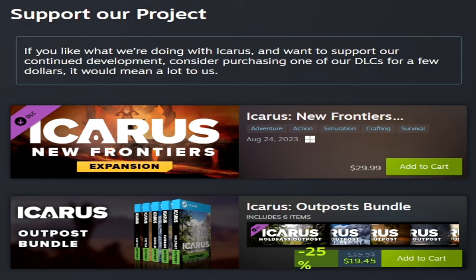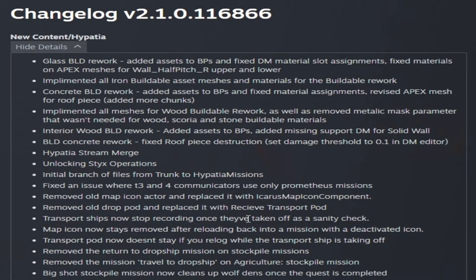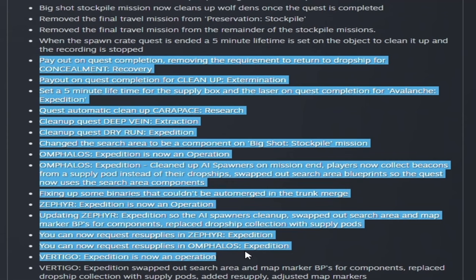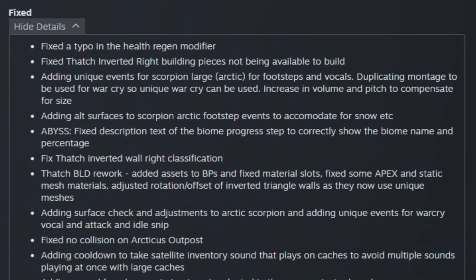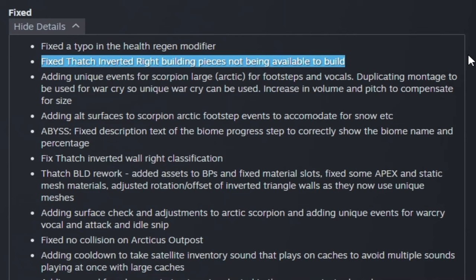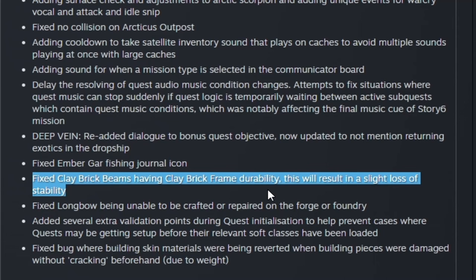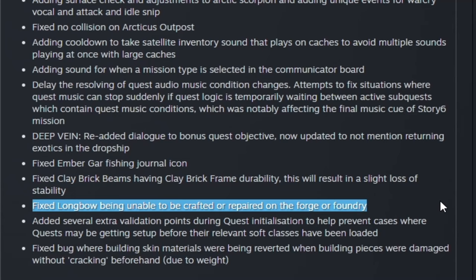There's a huge changelog this week. Under new content they unlocked all 19 Sticks operations and made a ton of mission changes involving pods and other items. Under fixes: you can now build thatch inverted right building pieces that weren't buildable before, they fixed the Arcticus outpost, clay brick beams are no longer as durable as foundations, and you can now craft the longbow in both the forge and foundry.